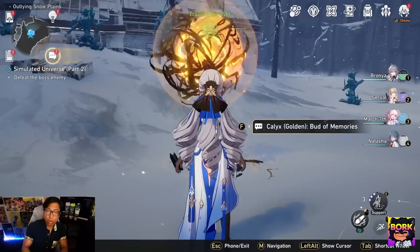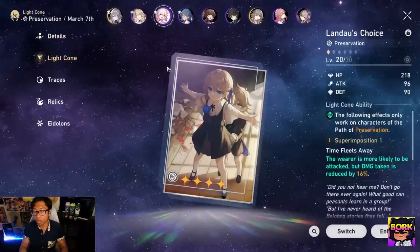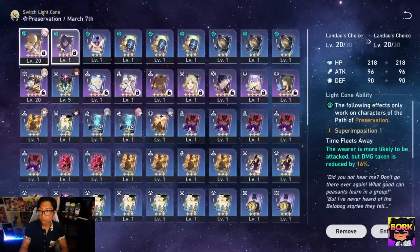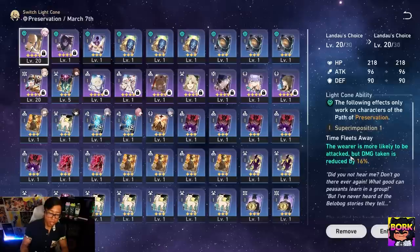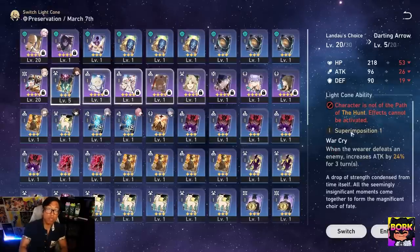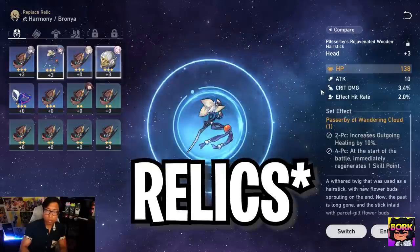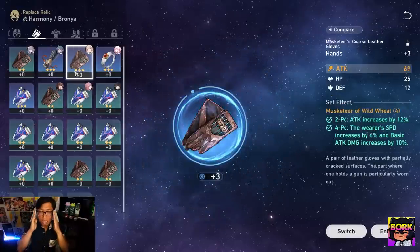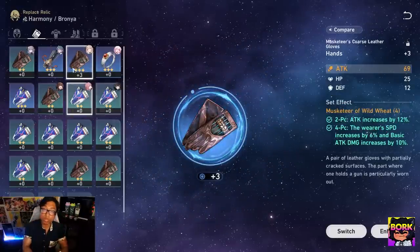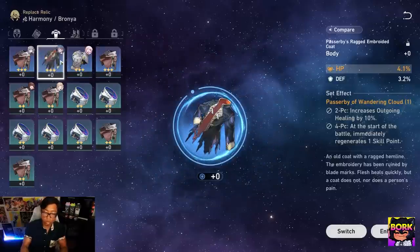If you get stuck, there are other ways to get stronger — you can upgrade light cones, which are the weapons within Honkai Star Rail. Feel free to upgrade some three-star light cones, but not too much because you'll be given four-star light cones fairly frequently. Maybe upgrade them to plus three at most. Flat stats are going to be better in the early game — focus on your head piece for HP flat or your hands for attack flat for DPS.